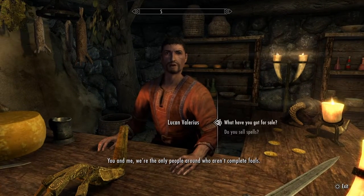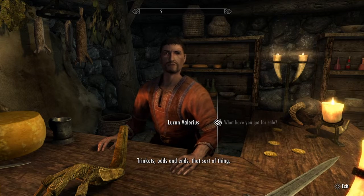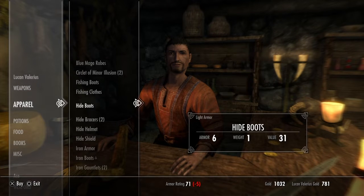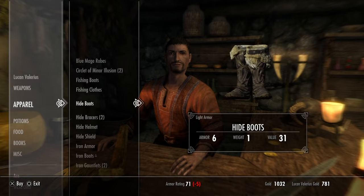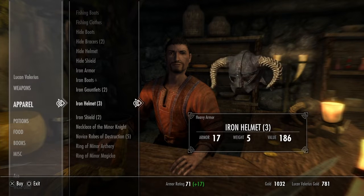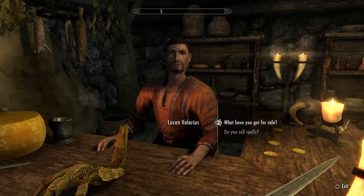You and me, we're the only people around who aren't complete fools. What have you got for sale? Odds and ends, that sort of thing. This guy, you can actually buy things from him too, which is pretty cool. You can buy armor. There's the Circlet of Minor Illusion, which is an illusion spell that costs 12% less to cast, which is pretty cool. You can buy spells off of him so you can actually cast more spells. This iron helmet's actually pretty cool — might get that later on.